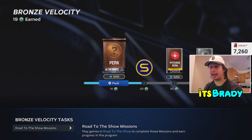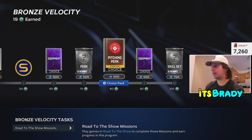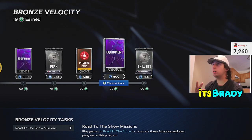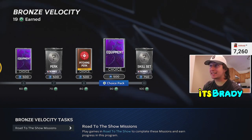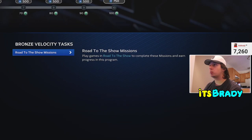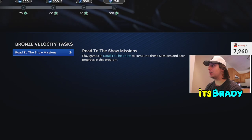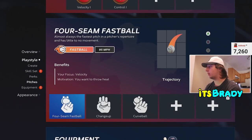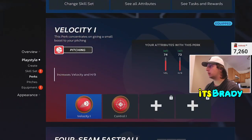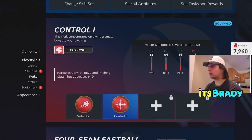It's roughly around an hour per archetype tier, so it'll take about three hours to fully max this out — you go Silver, then Gold, then Diamond. I'm going to be grinding this tonight so I should be Diamond tomorrow. To get his velocity even higher, go all the way down to your Perks and make sure you have Velocity 3. Always take the velocity perks when you get them. Controls are okay too — you can take Control 1 as they don't necessarily stack but they help with pitch command.